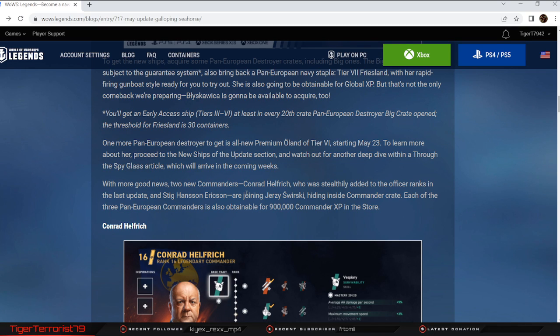Moving on to new commanders. Comrade Helfrich, who was stealthily added to the offshore ranks in the last update, is available — I grabbed him as soon as he came out. He's a really good meme build on Friesland. And Stig, Hans, and Erickson are joining as pan-European commanders inside commander crates. Each of the three pan-European commanders is also obtainable for 900,000 commander XP in the store. This is actually a big silent change, because all of the pan-European commanders are finally coming to the store for commander XP — this wasn't a thing before. Wargaming finally putting them in the store is good to see.